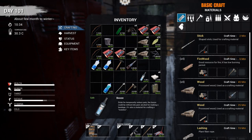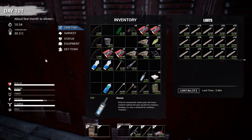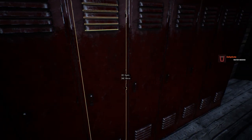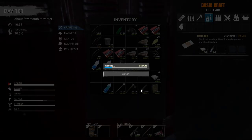With your booze, you take that and go into your medical tab. You need two bottles of booze and two rags to make a bandage. So if you're getting hurt a lot, that's how you make bandages.